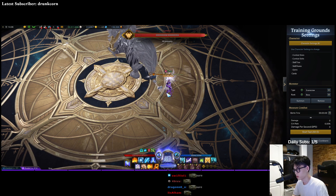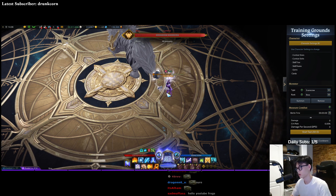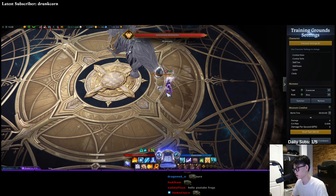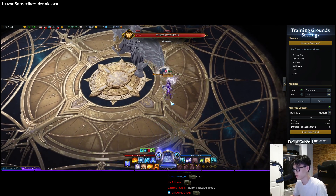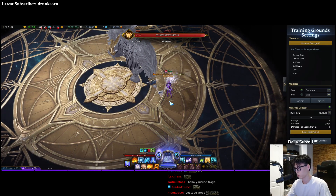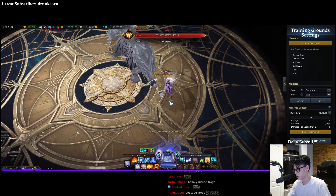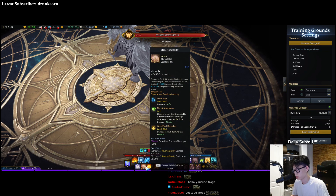Yo, what up guys, it's Ligali here. Today I'm going to be talking about Reverse Gravity Ignition Sorc, which is kind of a new build for Igniter that was discovered through Helmode players. This actually improves upon the existing ignition playstyle by cutting out Inferno, which is not a very useful skill, and bringing in Reverse Gravity.